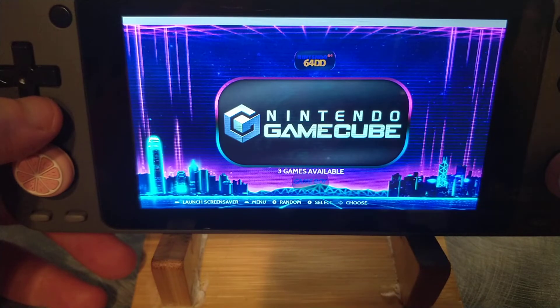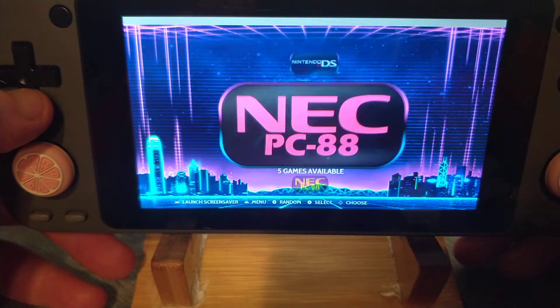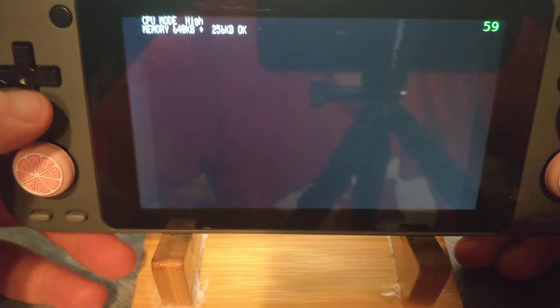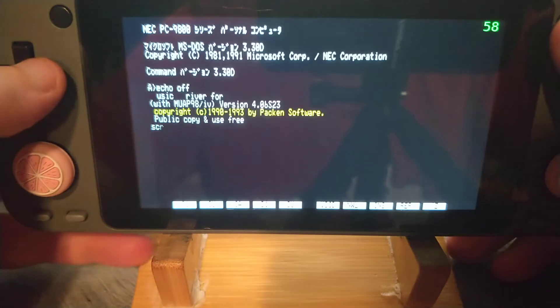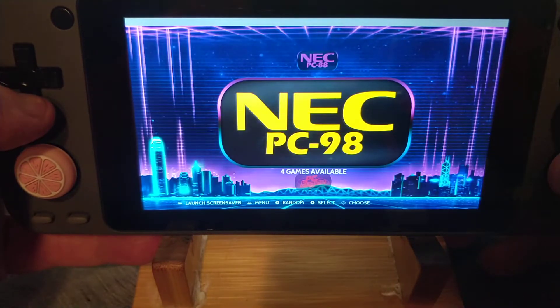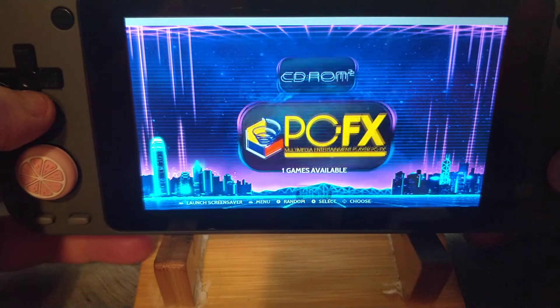Sufami and Satellaview are here. GameCube — I do think that we can get better performance out of it, but I don't think it's ever going to play every game great. Just a fair warning. I added PC88. One build will be completely based on stock, but we'll add a lot of systems above and beyond the basic stock image, and then one will be using RetroArch and have a lot of custom stuff in it.